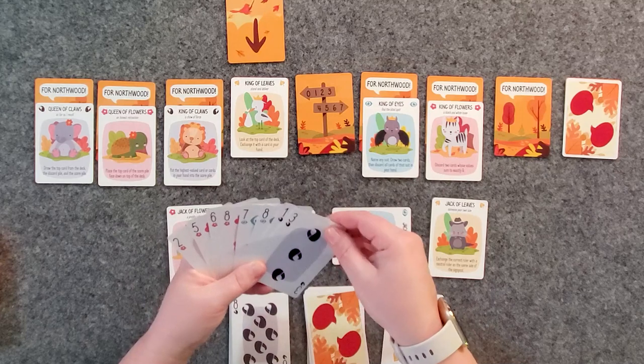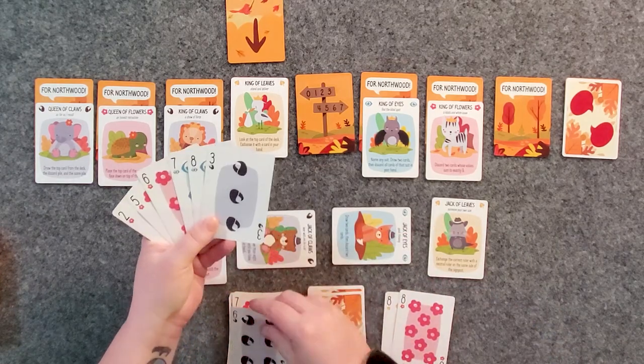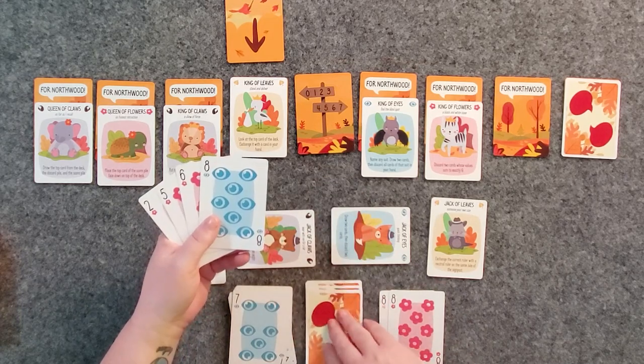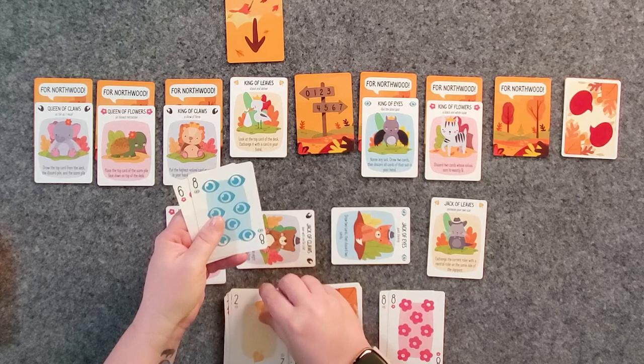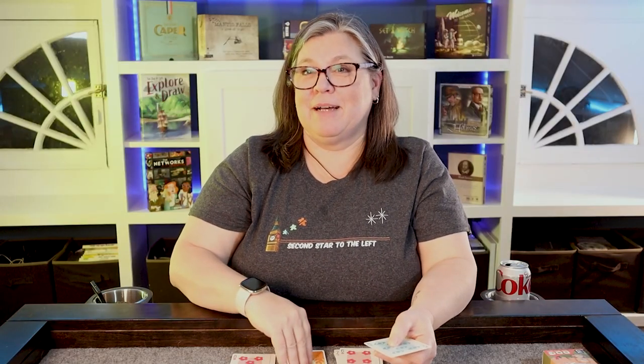We have to win two more tricks but no more than two. We play an eight, lose with a one, win a seven. There's a four — we have to win one more trick. I'm going to get rid of the seven so we can win if there's an eyes card but can't accidentally win two. It's down to two cards — I just need to win one but not two. Leaves comes up, so we only won two tricks, which means the king of leaves did not want to talk to us. And therefore we are done.